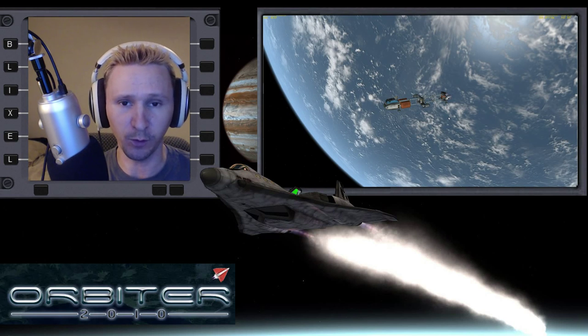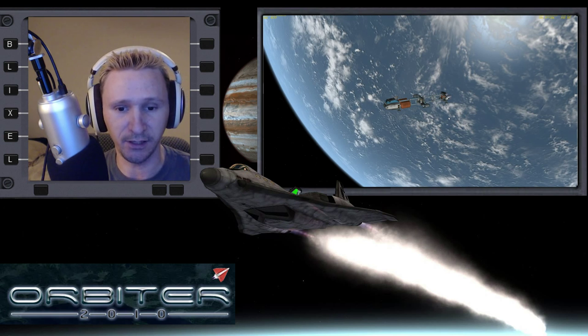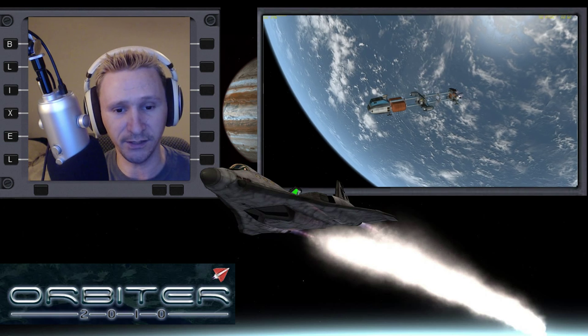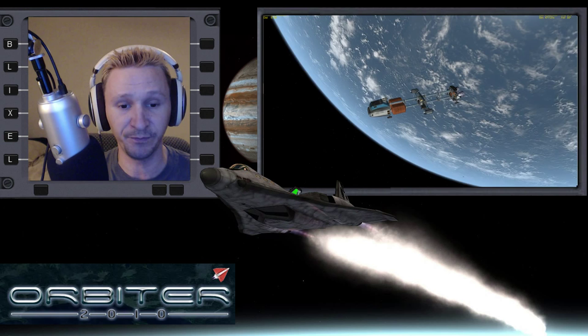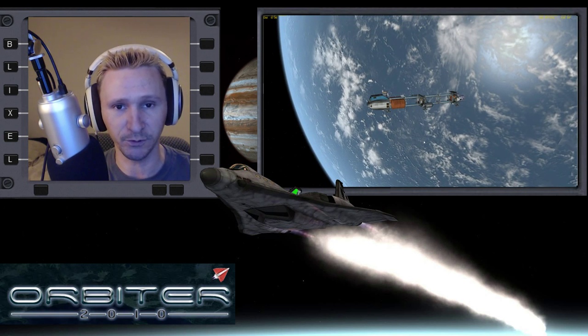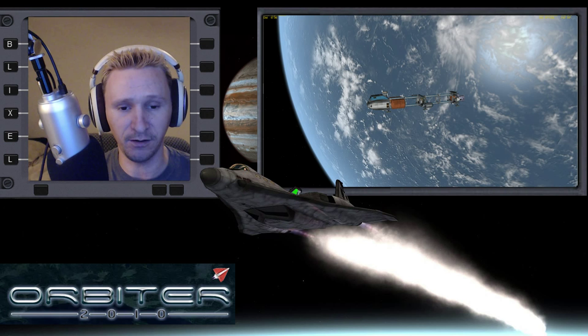Welcome to another Orbiter Space Flight Simulator video. In this video, I took the Shuttle A from the moon, from Brighton Beach, brought it back to Earth, and when I started off, the Shuttle A had cargo attached to it. You can see currently it's empty because I've already jettisoned all the cargo at this point. This particular mission is a default mission that comes with Orbiter 2010. The scenario is located in the Shuttle A folder, and it is called Shuttle A on the Moon.